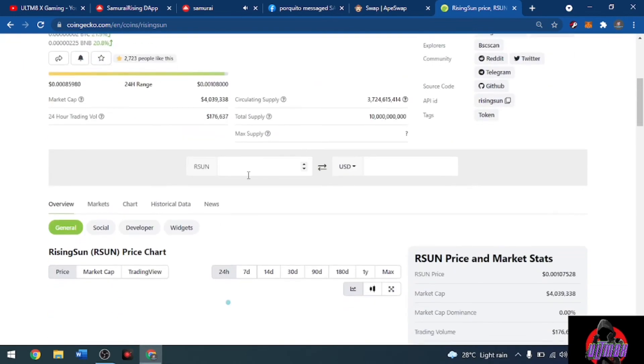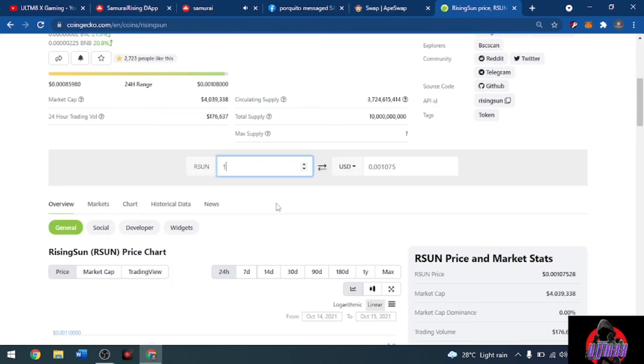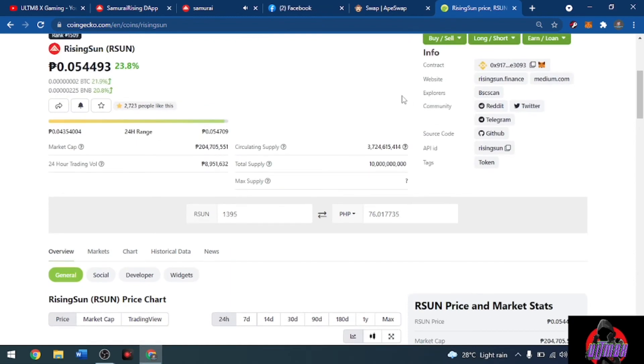Our total earnings are 12.7495 dollars as of now, plus we have 80 in pending earnings. Even if you lose all your battles, with 160 total energy per day you will earn 1395 RSAN — that's $1.50 minimum per day, or roughly 75 to 76 pesos depending on the trading value.